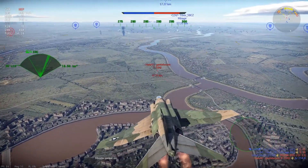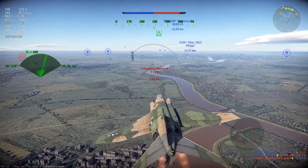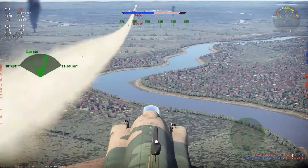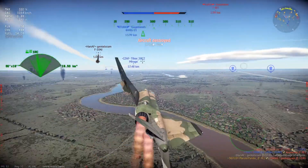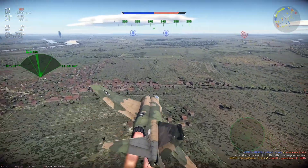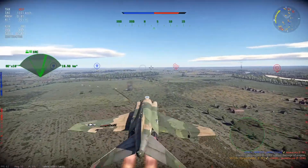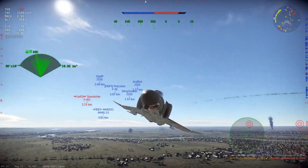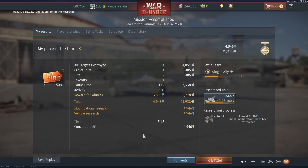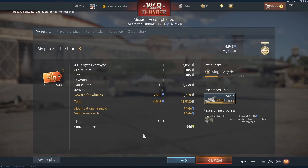Another battle I took part in had similar outcomes — I shot down one enemy aircraft and my team won the battle. The biggest difference was that I used the premium account, which I did not use in the previous one. There were also a few minor differences: instead of killing the enemy vehicle with my cannons, I destroyed it with a missile. The report also shows I caused 2 hits instead of 3, and the battle time was 42 seconds instead of 51.